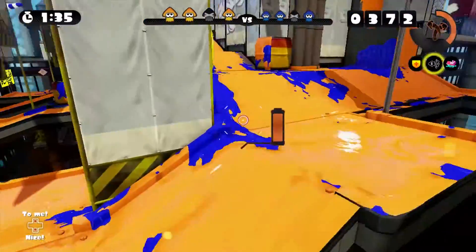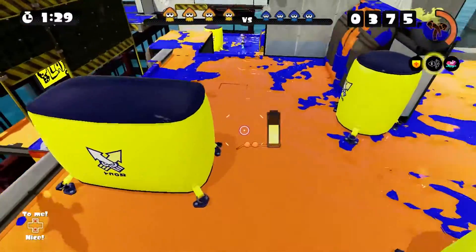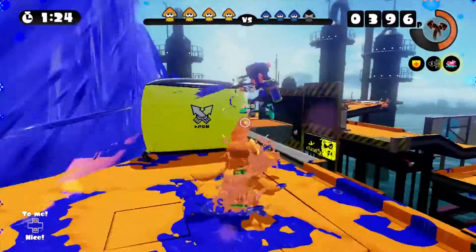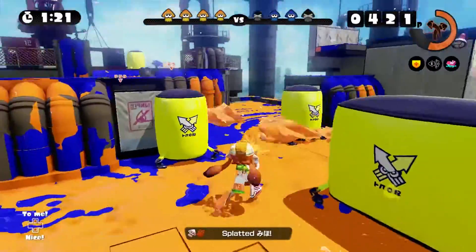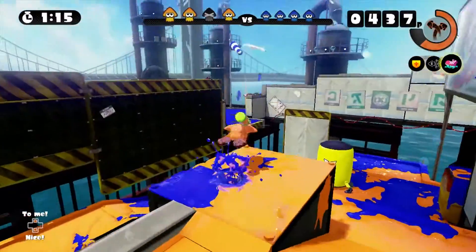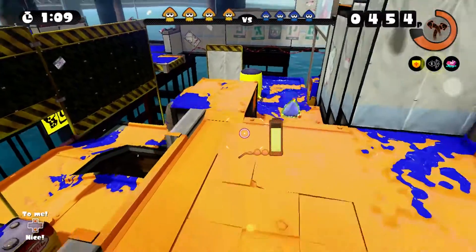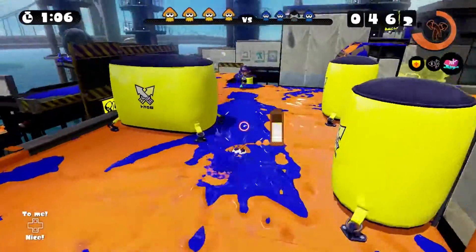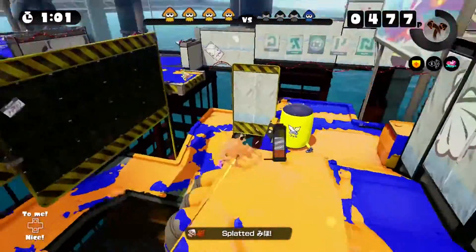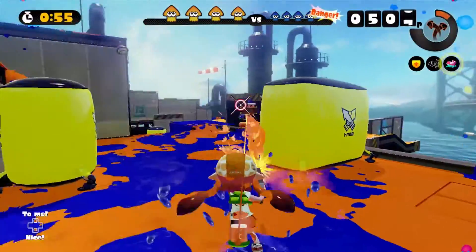I might try and sneak around this side depending on how bad it is up here. Just throwing a random bomb for good luck — see if I can get this person. Nope. Got you with my main weapon, though. That was a very good tactic, actually, to hide around the back of these inflatable things. I'm just gonna be a real troll and throw a bomb down there so when they jump down they die. Such a troll thing to do — wait for them to come out of their base. But you know, it works.